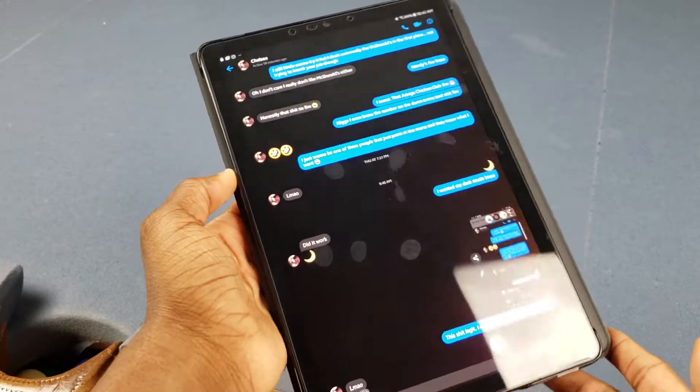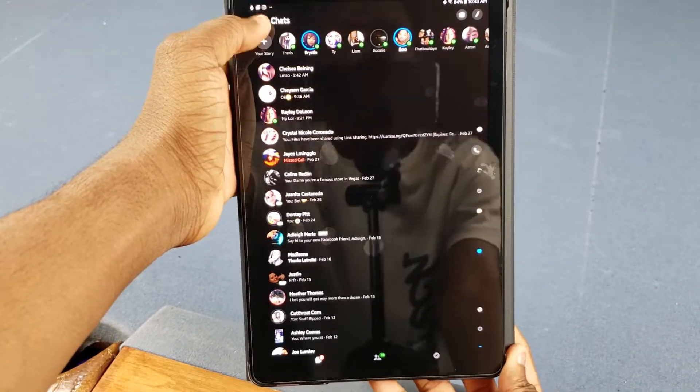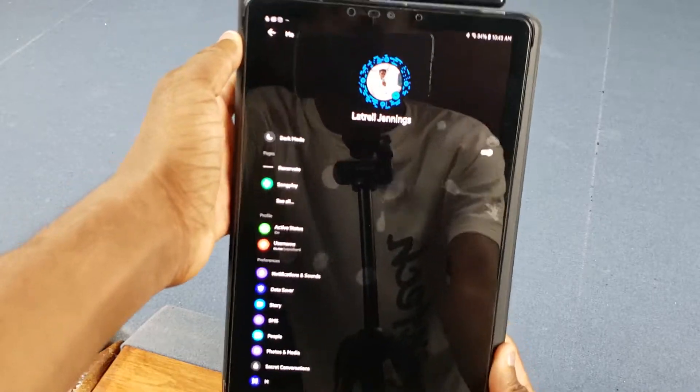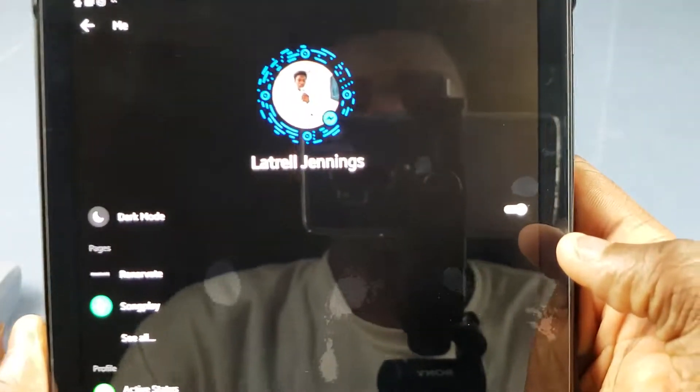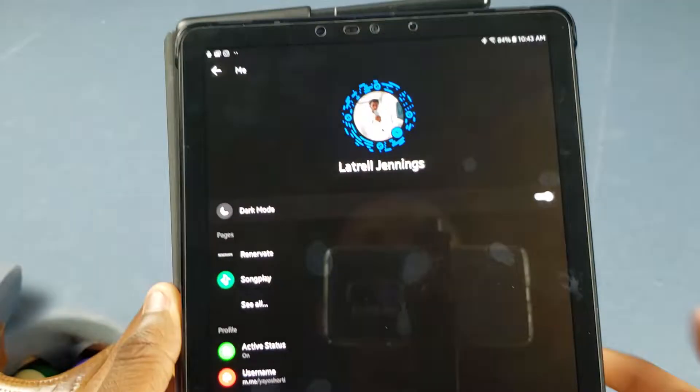Let me go and show you how to do this, but before I do that, I want to show you that I actually got it in my settings now. So if I go over to my profile, you see that right there — dark mode. I can turn that off if I want to, get the regular Facebook look, and then turn it back on and I've got my dark mode back.